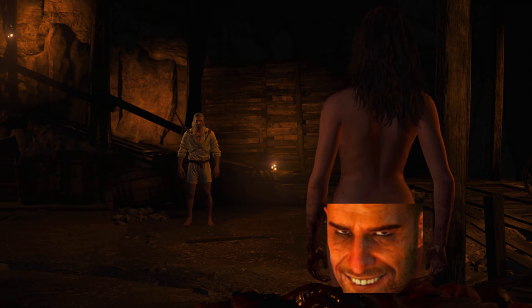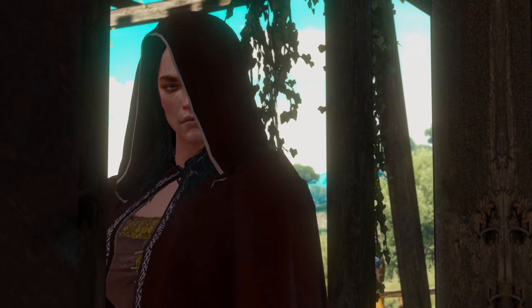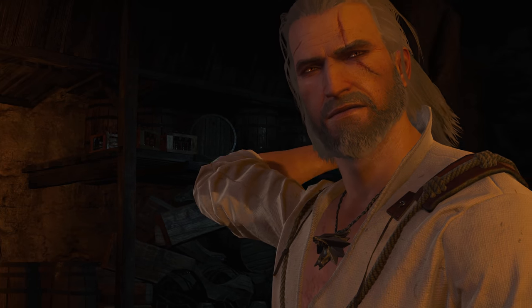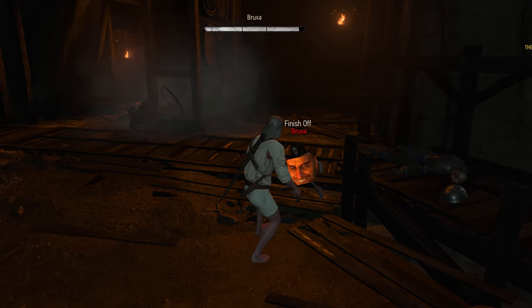Number one is the Bruxa of Corvo Bianco. She briefly shows up at the cockatrice and then we fight her in the cellar. You know how if you use Aard on her, you can knock her down and a prompt will show up to finish her off.